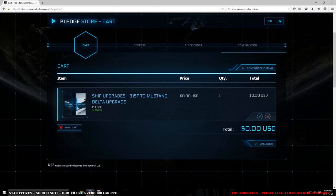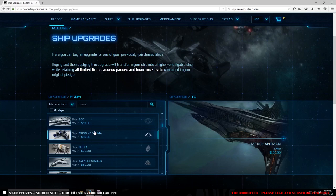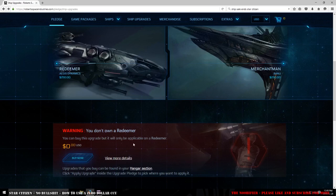My next scenario is actually something I've been pondering. The Banu Merchantman is $250 and rarely on sale. The Redeemer is also $250 but is always on sale. As it's available right now, buying a $0 CCU to a Banu Merchantman from a Redeemer will let you buy it whenever you want. All you need to do is buy a Redeemer, which is always on sale, and then use your upgrade token that you purchased today for $0 to upgrade it to a Banu Merchantman.